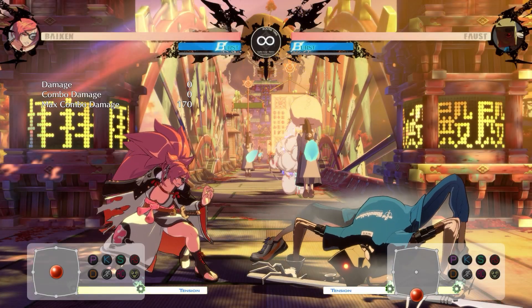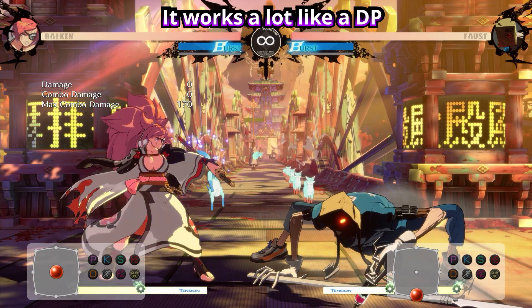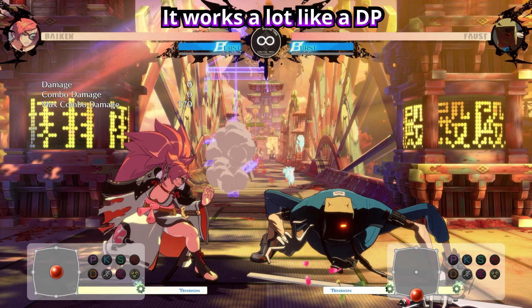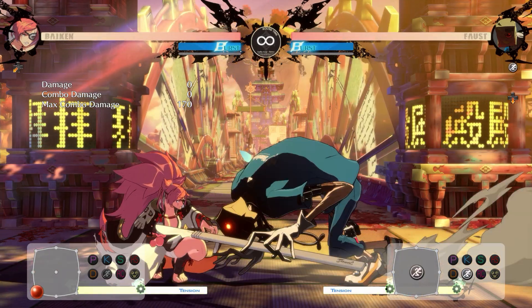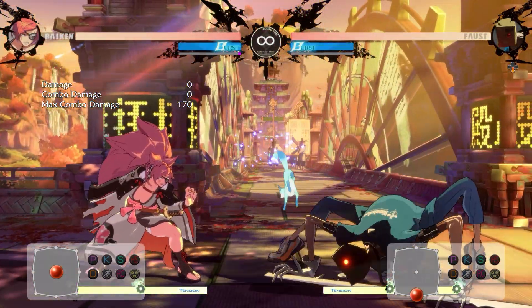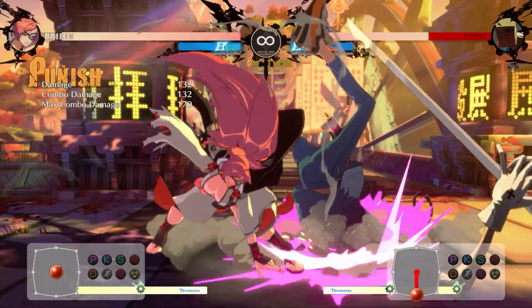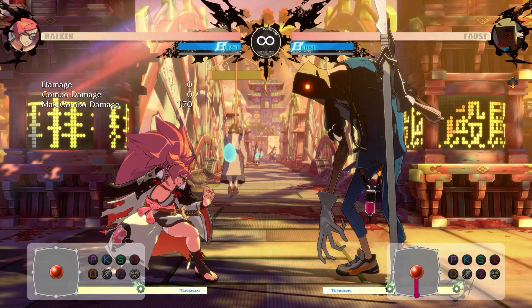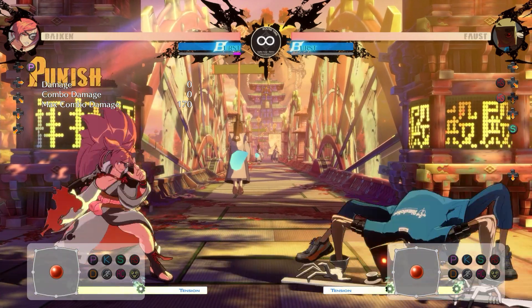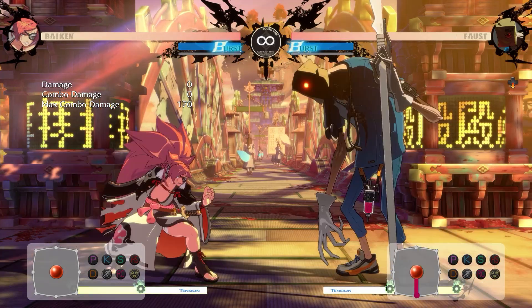Viking's parry is a frame 1 reversal, which means you can use it to exploit gaps in your opponent's pressure strings. Keep in mind, though, Viking's parry has a 6-frame window to catch the opponent's attacks. So if your opponent's combo strings or block strings leave gaps that are bigger than 6 frames, the parry will have to be manually timed. If your opponent does stagger pressure that leaves 7-frame gaps or bigger, you will again have to manually time the parry.